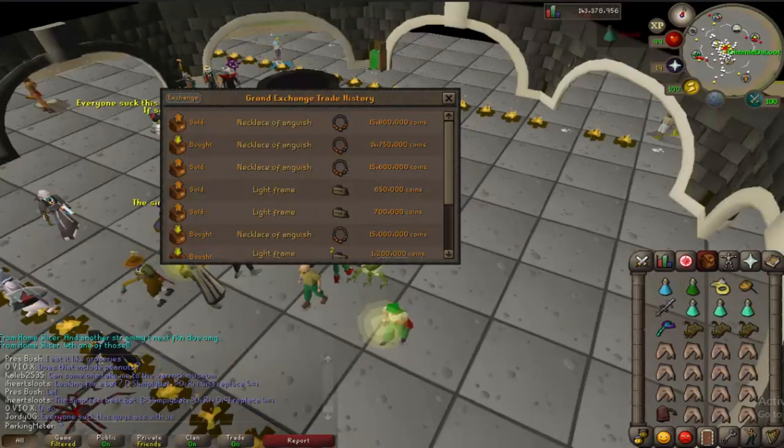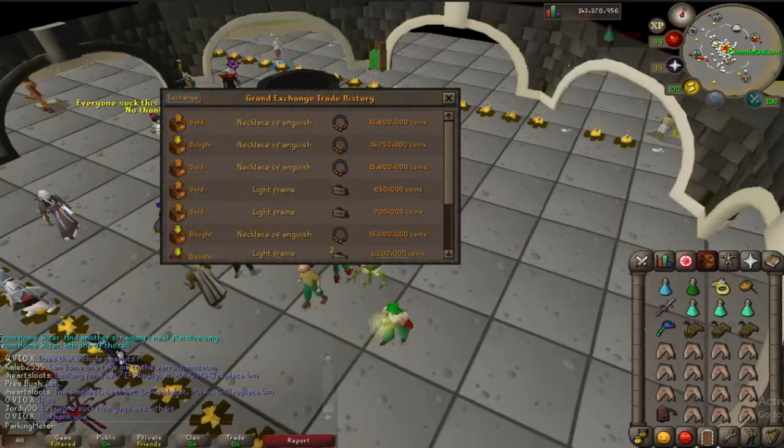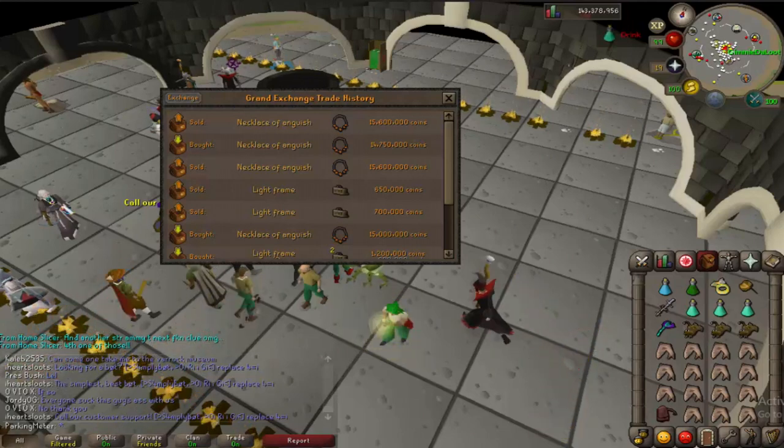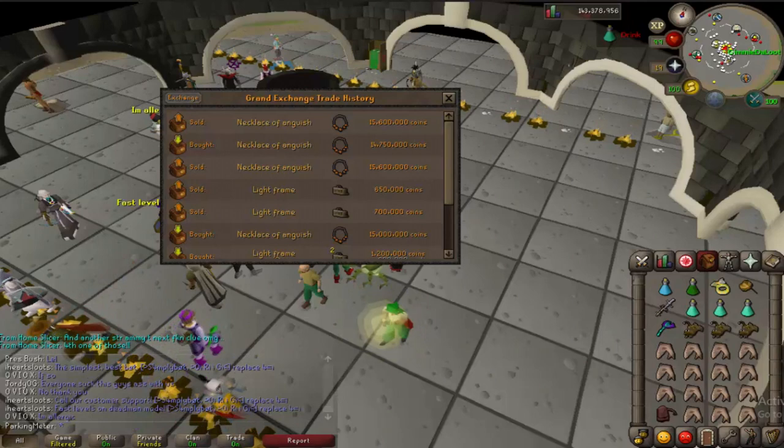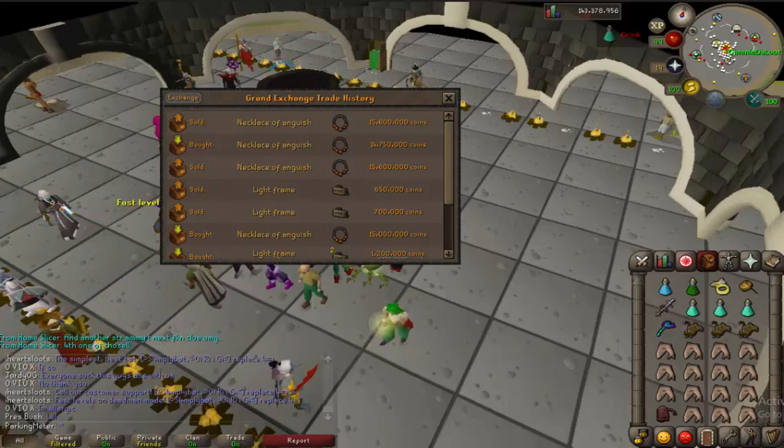As you can see here, I merched some of the new items — like the Necklace of Anguish. I bought it for 15 mil then sold it for 15.6 mil, and then I bought another one for 14.75 mil then sold it for 15.6 mil, so I made a good mil-point-something there.